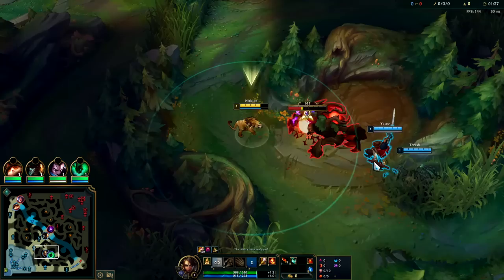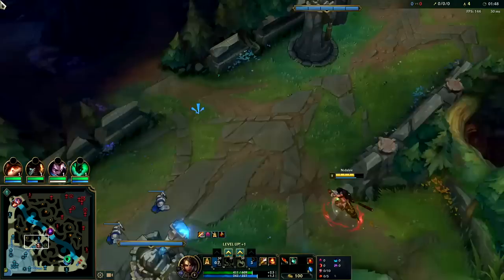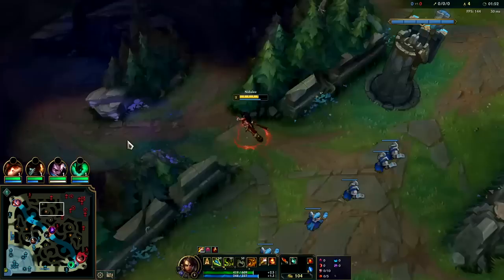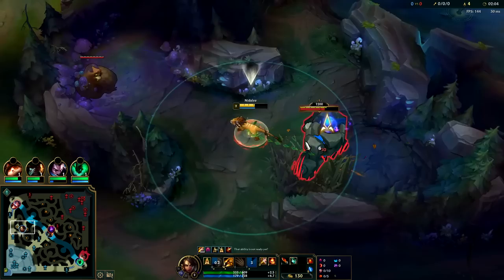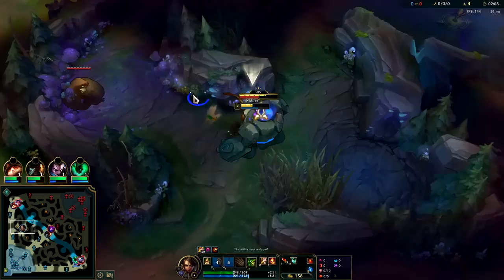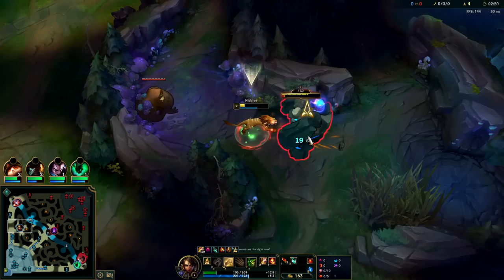We're gonna keep our clear nice and tight — a three-camp clear. Their bot lane is still missing as you can see on the mini map. We're gonna hop over and try to do a three-camp invade. Every time you mark an opponent with your Q or your W it puts your R on zero second cooldown and it also puts your jump on a reduced cooldown as well, giving you a lot more damage output. It's very important to do this especially against your multi-target camps.